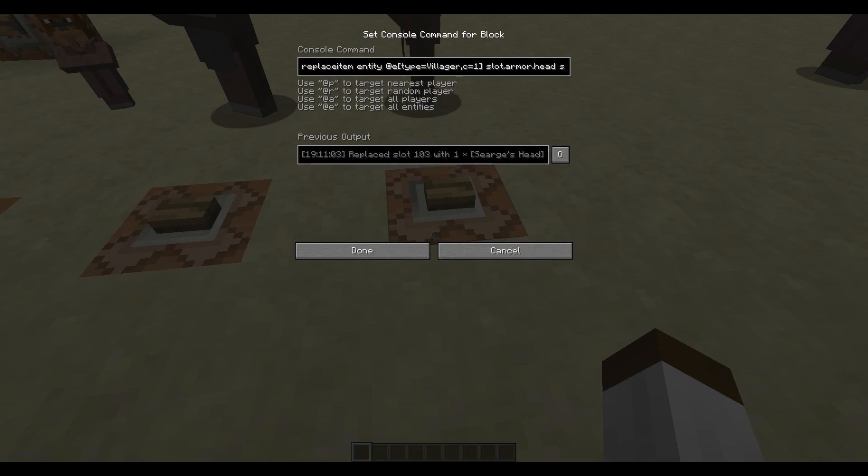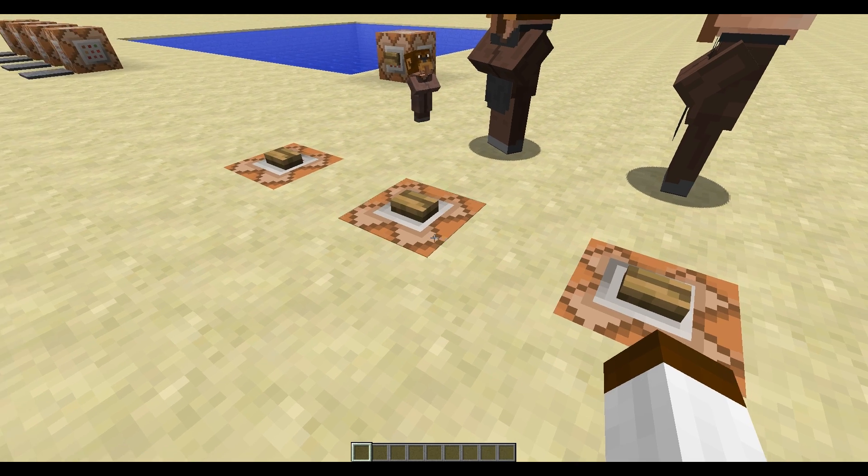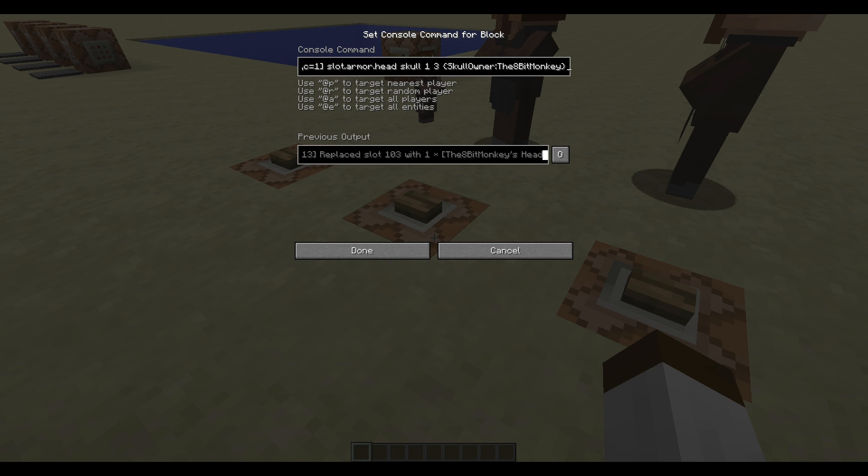Basically the command you need is 'replace item entity' at the entity type — the closest villager — then slot 'armor head', then skull type one, three which is the player head, and skull owner being Surge, or me, or whoever you want. You can change it to someone else — for example Notch, and then when you click the button it'll give a Notch head, like that.